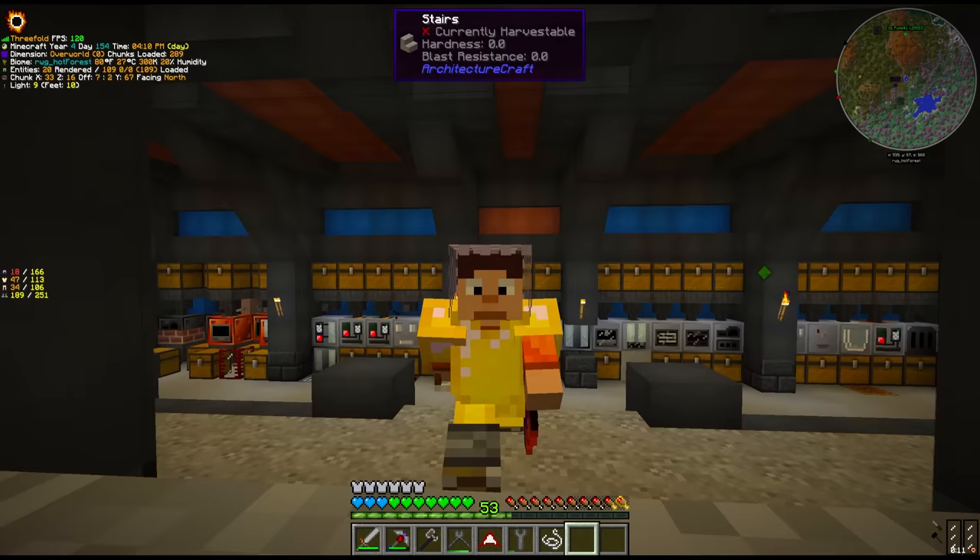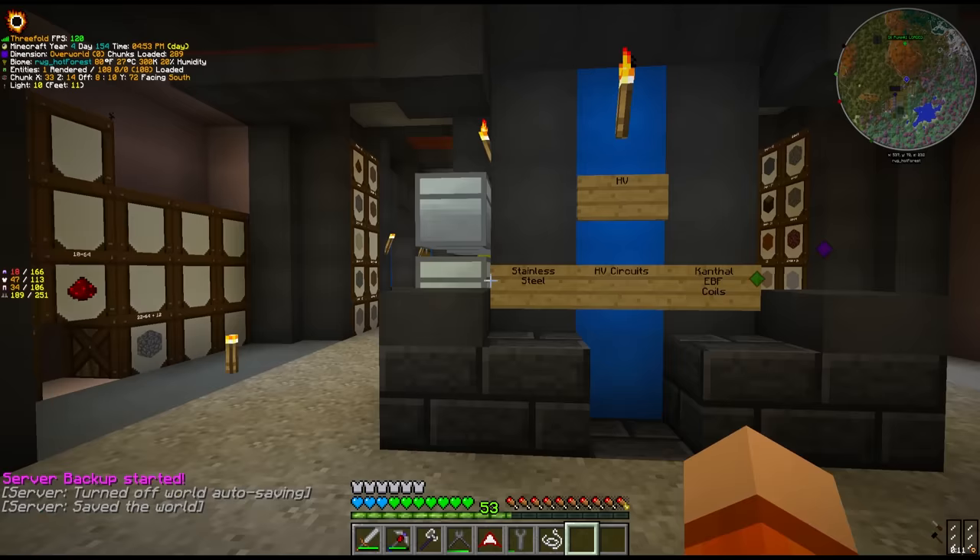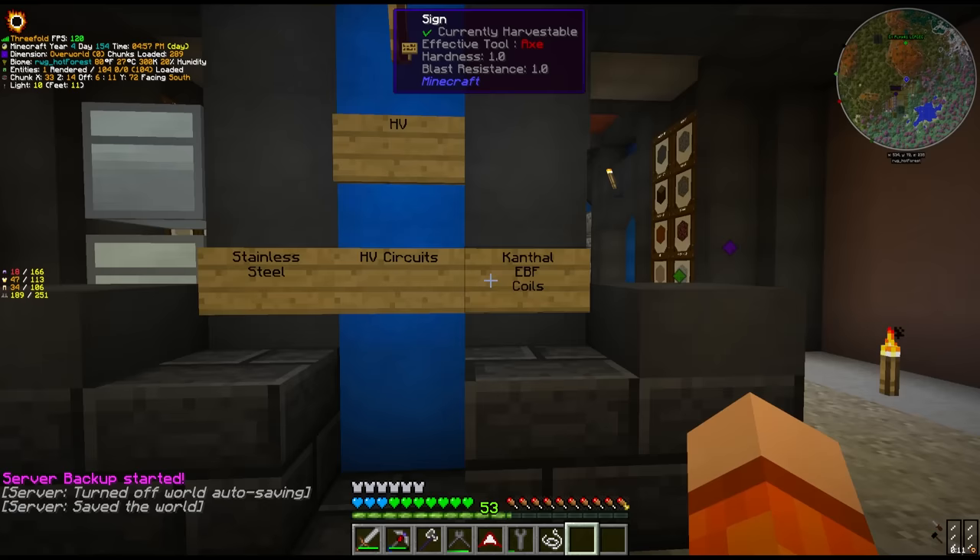This might end up being quite a long episode. We are jumping all over the place, but we're waiting on the mixer to be free to mix stainless steel - that's currently doing IC2 coolant. And the canthal of course we're cooling down. So let's move on to the HV circuits.